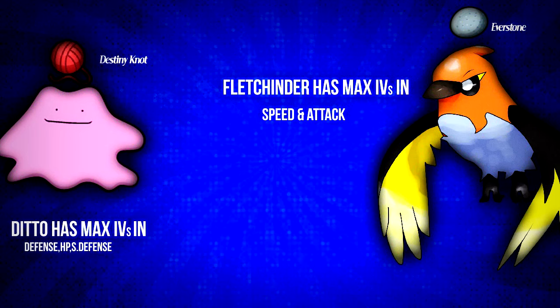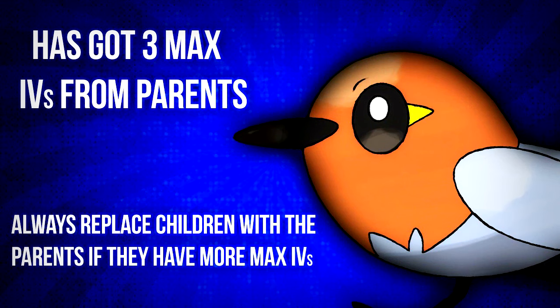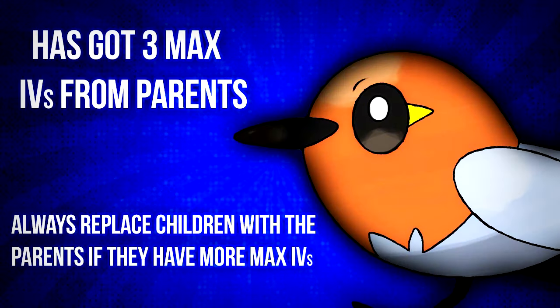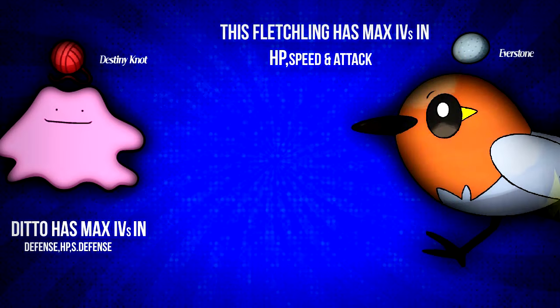The general strategy is to breed two parents together until their child has all the relevant flawless IVs. Along the way, if a child is born that outclasses either parent, replace that inferior parent with the child to increase your chances of getting the desired product. Always preserve the nature by giving a parent an Everstone, and make sure one parent is always holding the Destiny Knot. After breeding Fletchinder and Ditto through 4 batches of 20 eggs, I finally got a Fletchling with 3 IVs from the parents. I then substituted this Fletchling in place of the Fletchinder which only had 2 Max IVs.